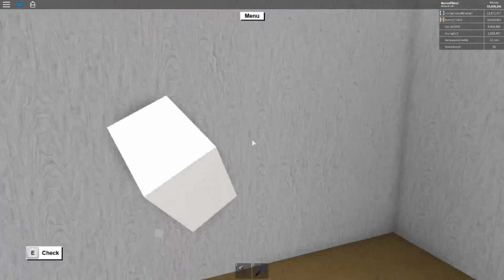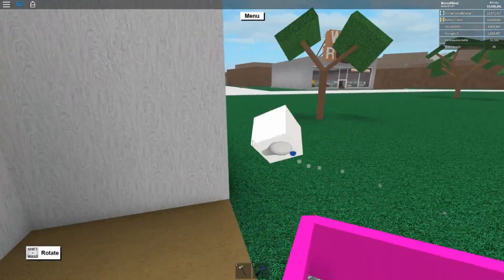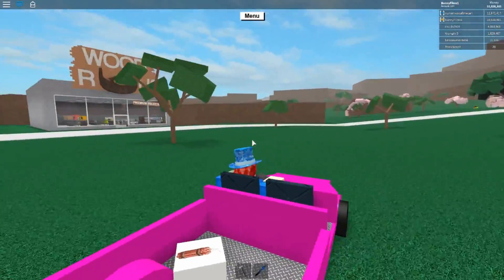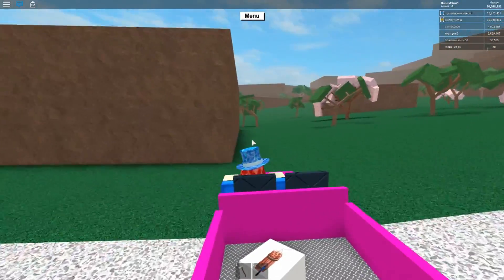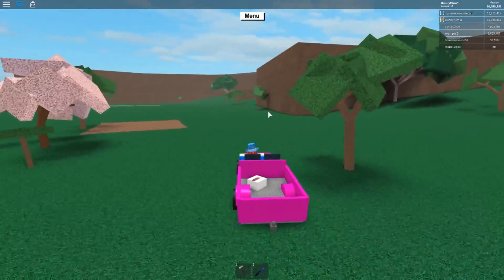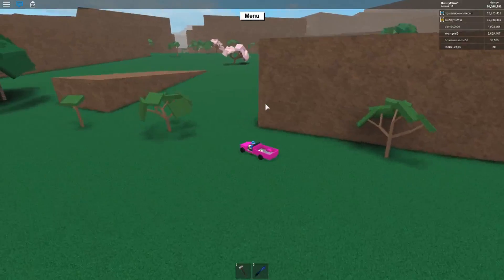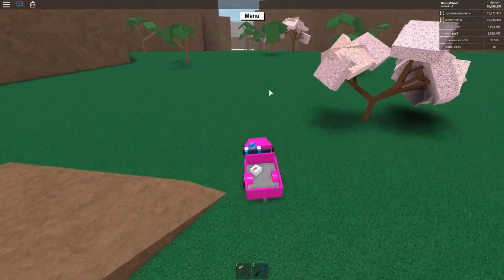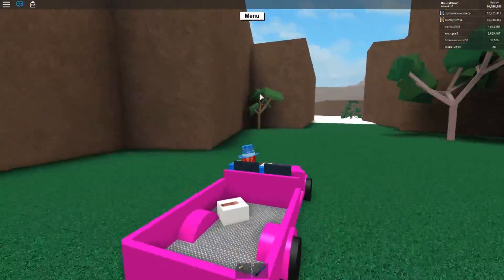We're going to show you where the den is, just to tell you about it in case you've never been there. It gives you one of the most powerful axes in the game that you can currently acquire. The other most powerful axe, the End Times Axe, you can only get on October 31st - or you can purchase it from other players. We do have a stick of dynamite to blow up the rocks, but it looks like someone already did that for us.